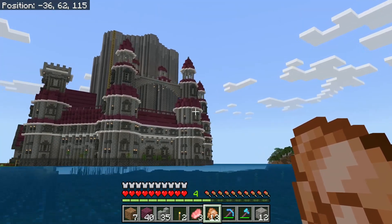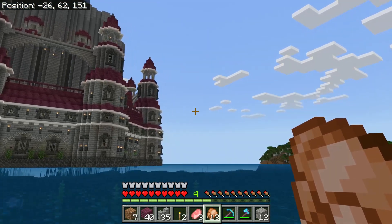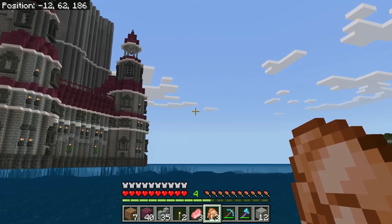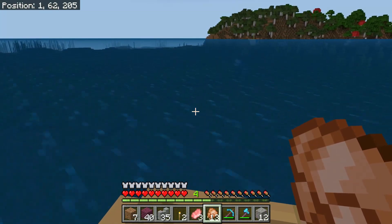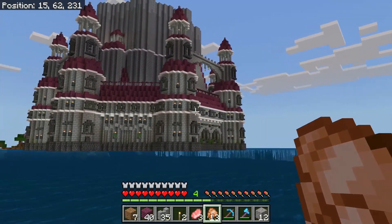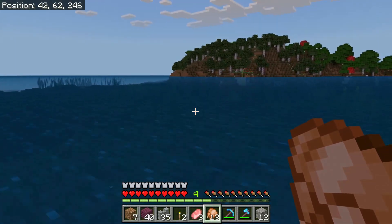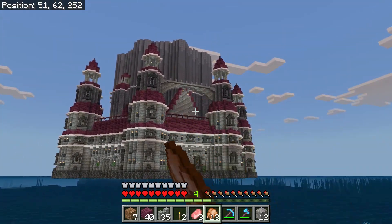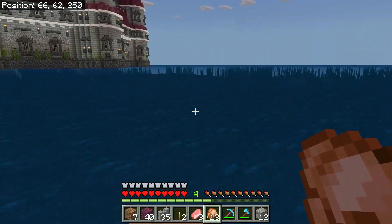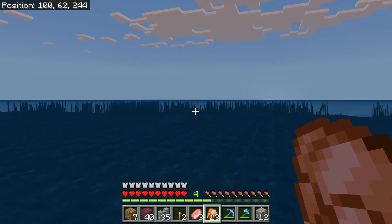None of this is planned — it's all off the whim, just thinking 'oh this will look good.' It's all right so far. I do test one or two things on a creative world or a copy of the world just to see if I like it or not, but most of this build is made up on the fly so I don't know how it's going to end up. I've got somewhat of an image in my head.